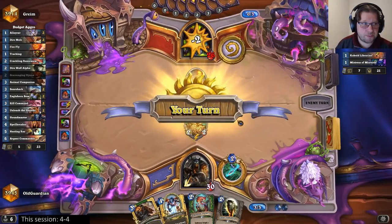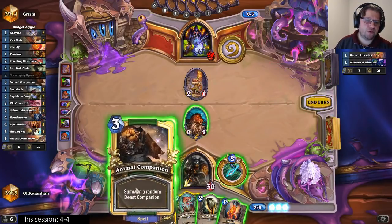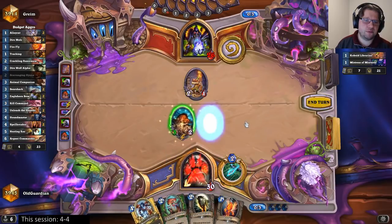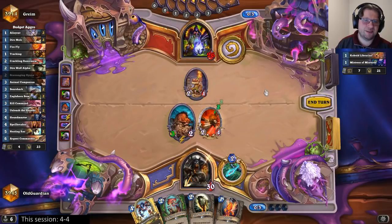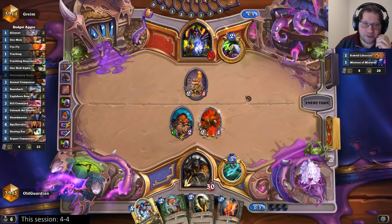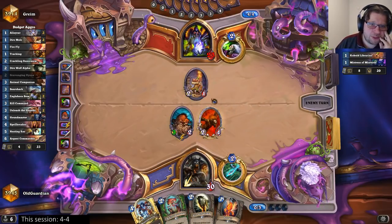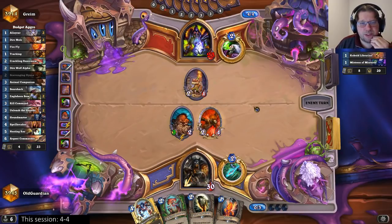Oh dear. It's Razor Maw or Animal Companion — we roll the Animal Companion. Leokk doesn't protect the Scavenging Hyena. Ouch, painful roll. I could have sacrificed this to play around Hellfire, but if he hits here and Hellfires it's just as much damage almost as it would be anyway.